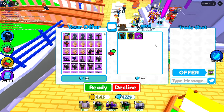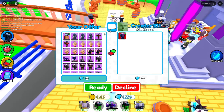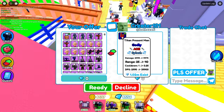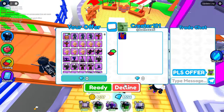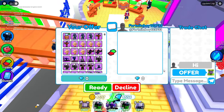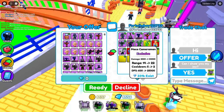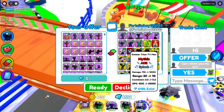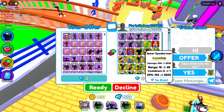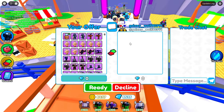Next guy puts a rare — I decline. Another guy puts a mythic Katana Speakerman, which isn't worth a crate. He switches it for a godly, but that godly is worth less than a mythic anyway, so I decline. Fortnite Boy trades me next — he puts exclusives, legendaries, a Sinister Titan TV Man worth maybe 500-1000 gems, then starts adding epics. Not a good trade — I say sorry no.